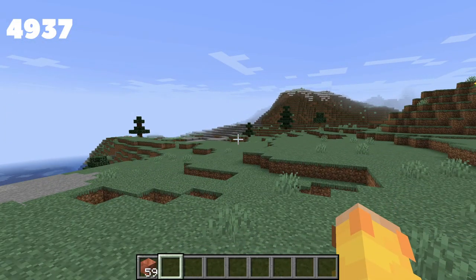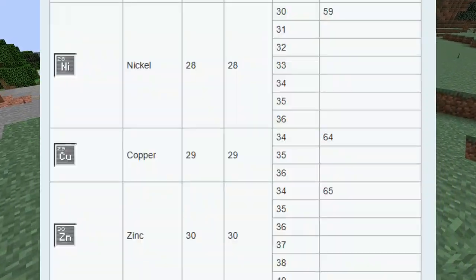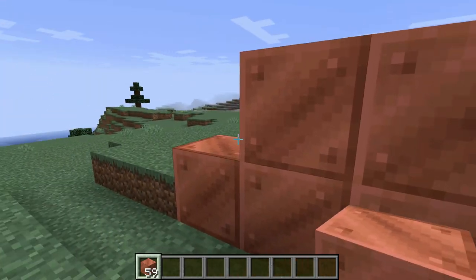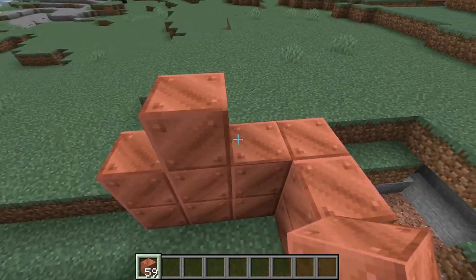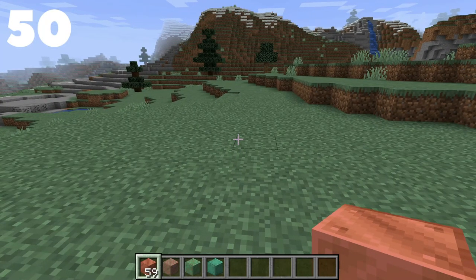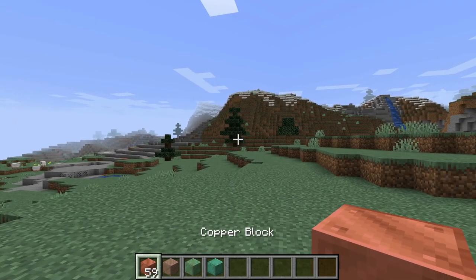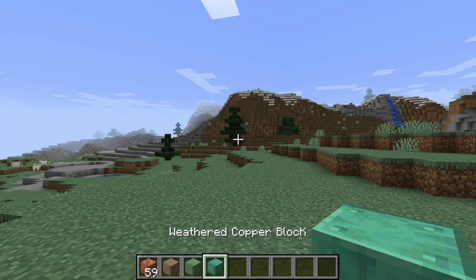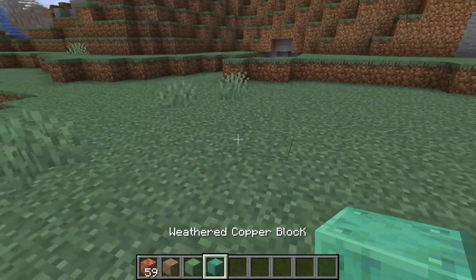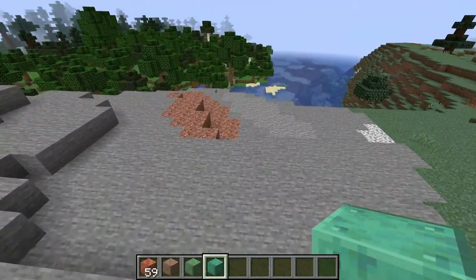Copper was already in Minecraft — not as blocks like this, but in the Education Edition as an element on the periodic table. Lastly, as of right now the fully weathered copper block actually has a typo in its name: all the other copper block names end with a lowercase 'k,' but the weathered copper block has an uppercase 'K.' It'll probably get fixed by 1.17, or maybe they'll leave it in as a little easter egg.